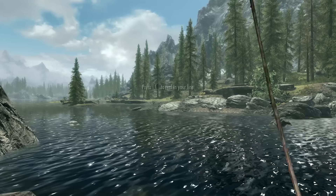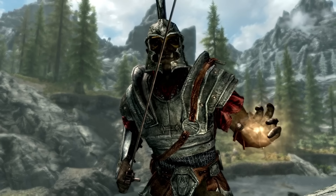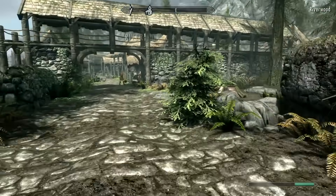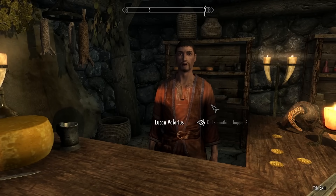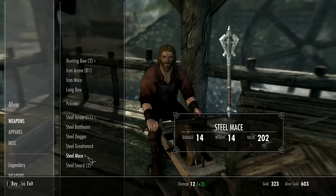I went fishing, because that's the most important thing in Skyrim, and I got a really sick weapon — a Fishing Rod. In Riverwood, we went and got the Golden Claw quest, bought some items and also a new weapon, because damage is very important here.